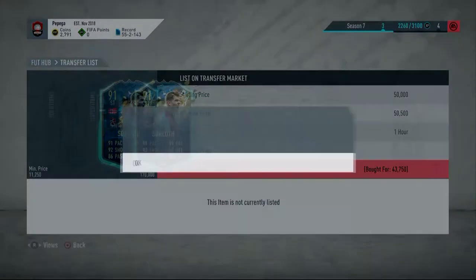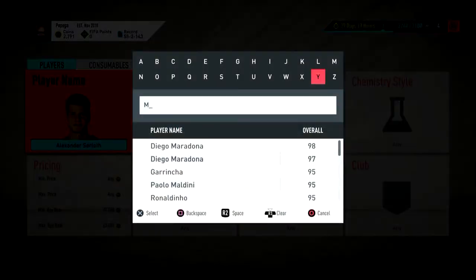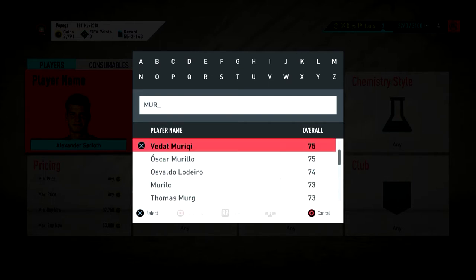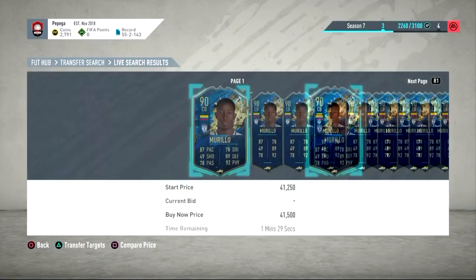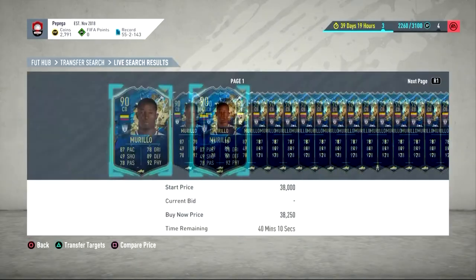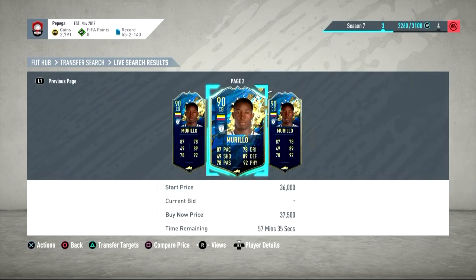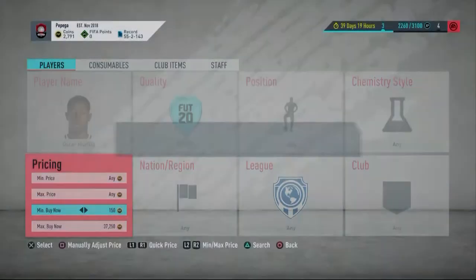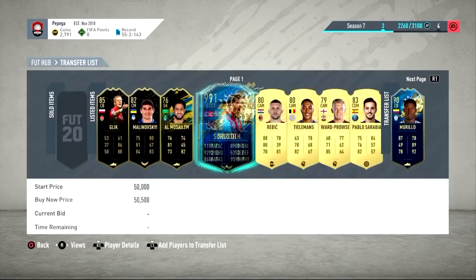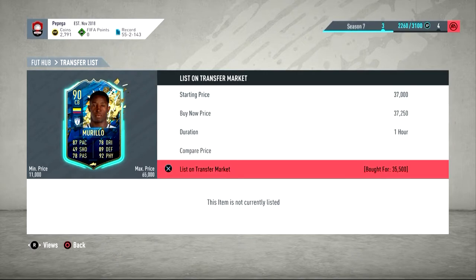Then we have Marie Low, the 90-rated center back. We'll check this guy next — we got him for 35k. I think his name starts with... is it Oscar? Yeah. We got him for 35k, I'm going to go at 38 and have a look. At 37,750 you'll see there's quite a lot still up, so we'll go in at 37,250. It's not a massive profit — literally breaking even — but I'm just showing you what I did with special cards.